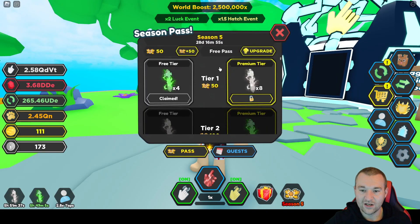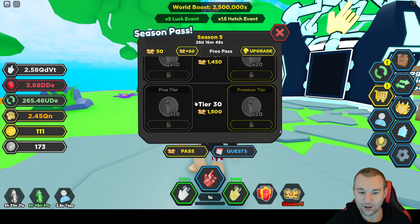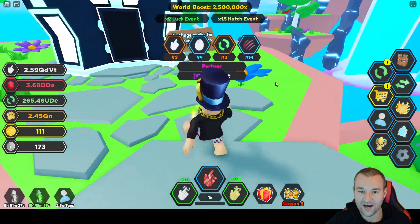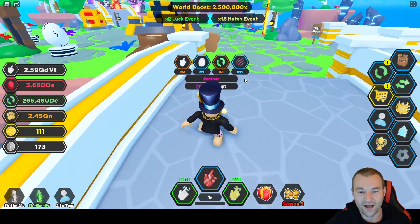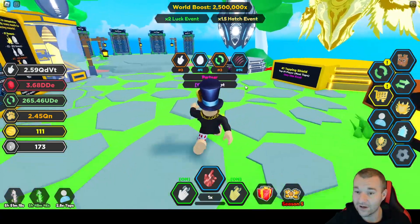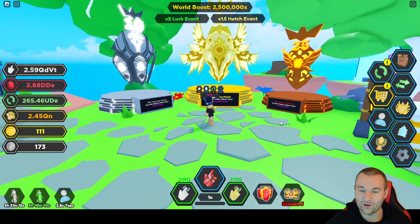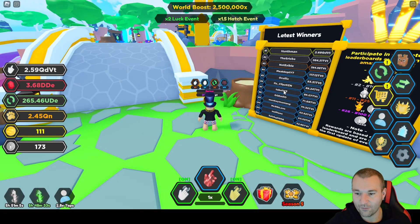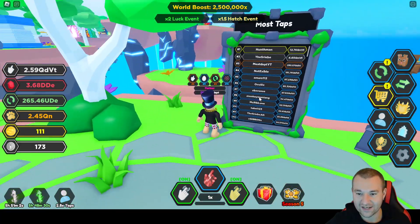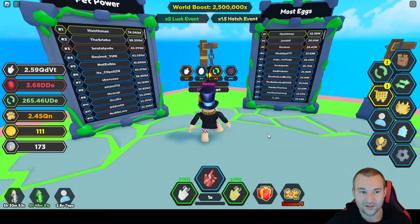There's a new season 5 right here, so you can go ahead and do all the daily quests and eventually collect some unique exclusive pets, tokens, and all that good stuff. I have a couple done. Looking at the leaderboards, I'm still number 3 on taps rebirth, number 4 on eggs, and my pet power fluctuates — but right now I climbed back up to number 14, which is good because the tapping shield is coming next month.